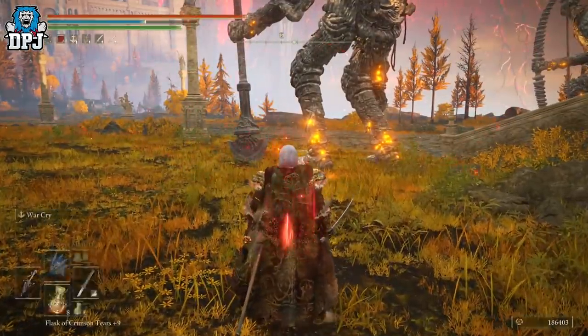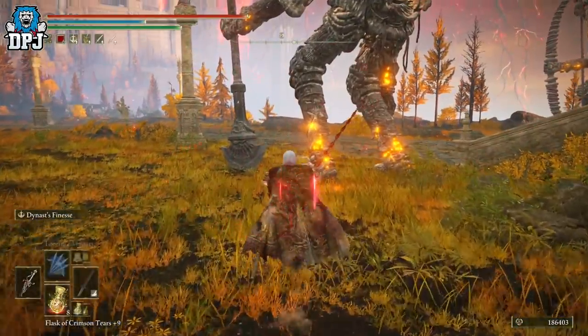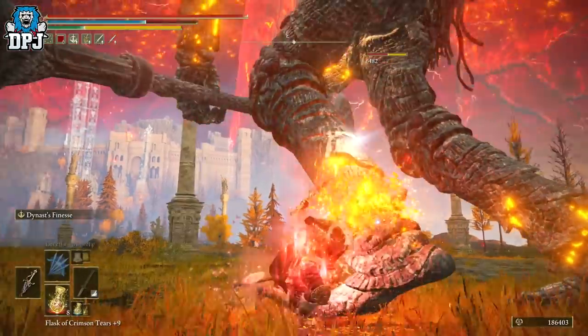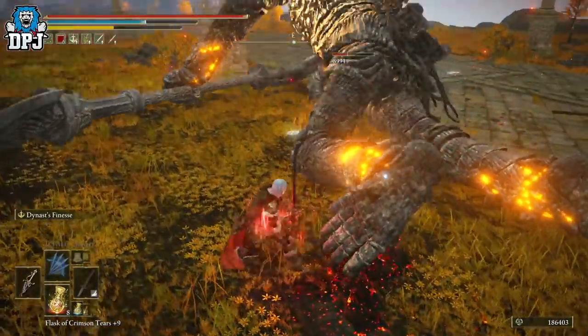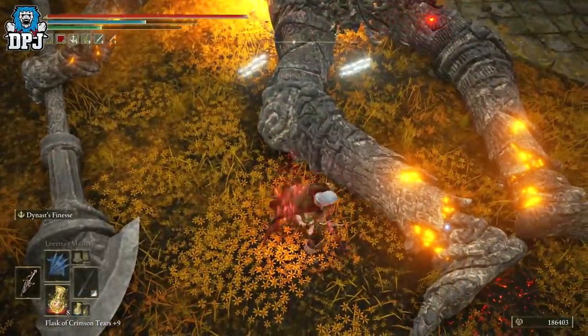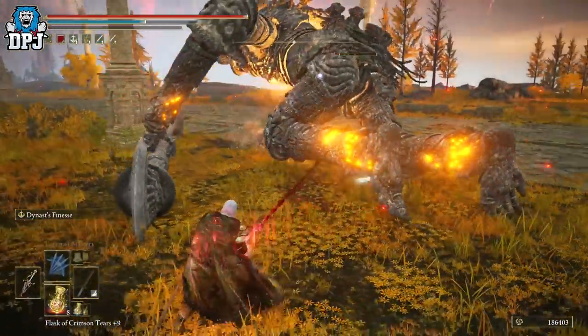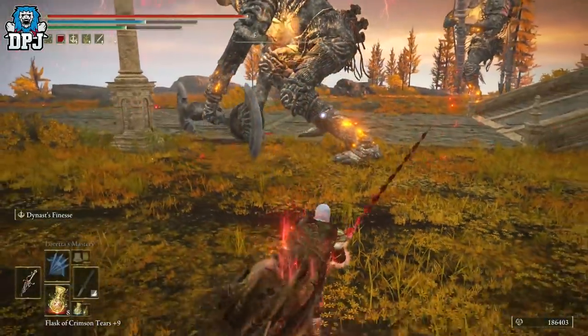Let me activate my Warcry — there we go. Two-hand the left weapon, knock into his leg, hold down the right trigger and you'll see it. There you go. If I try it again here I won't get the full hit — see, I missed one or two attacks there. That's basically how it works.